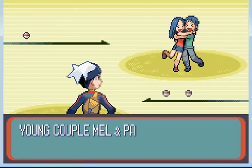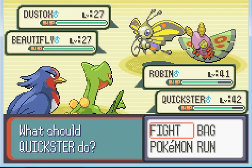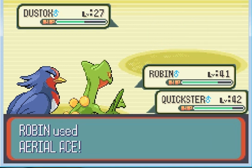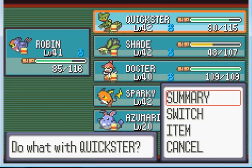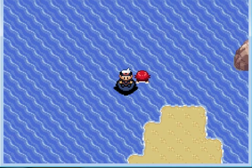Now double battle time — Dustox and Beautifly. Aerial Ace you and Quick Attack Dustox. Come on. He wants to protect himself — only Protect. Double attacking and down you go. If we run into another double battle, I'm going to swap Quickster out for Doctor so he can get up in levels too. He'll probably be at 42, ready to go.